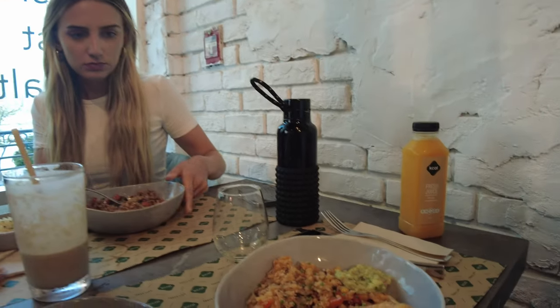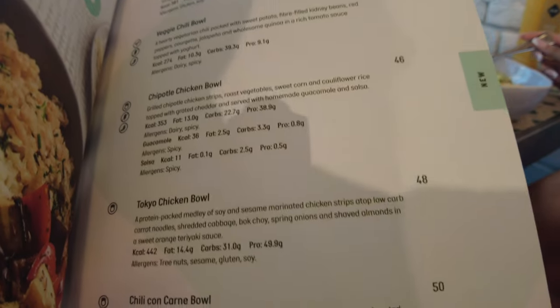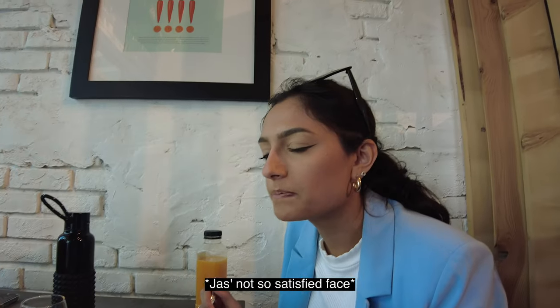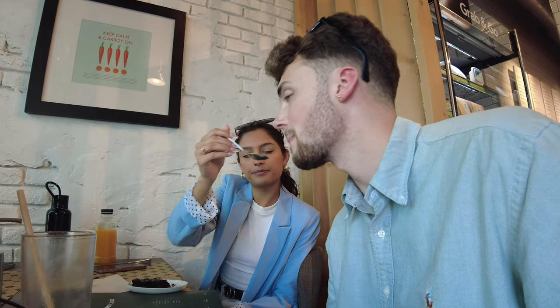50 grams of protein in this bowl — wowza! We also got some heated-up brownies. Pretty good! We've finished up at KCOW. I've learned that I am not a fan of cauliflower rice — Jaz didn't like it either. But apart from that the meal was pretty good. Chicken was good. I got a lean chicken burger. Really good, and a good amount of protein. Nice to go somewhere healthy but also feel like you've actually benefited from the food.